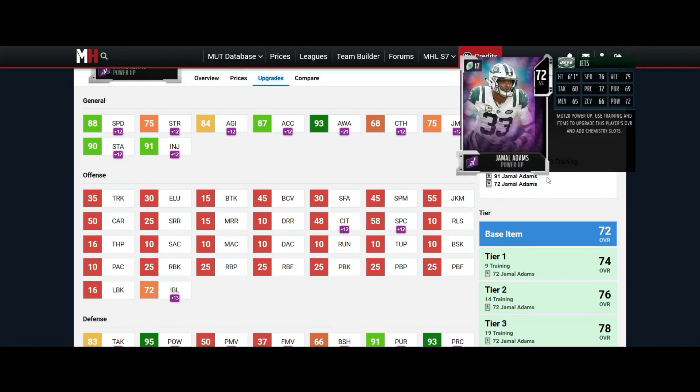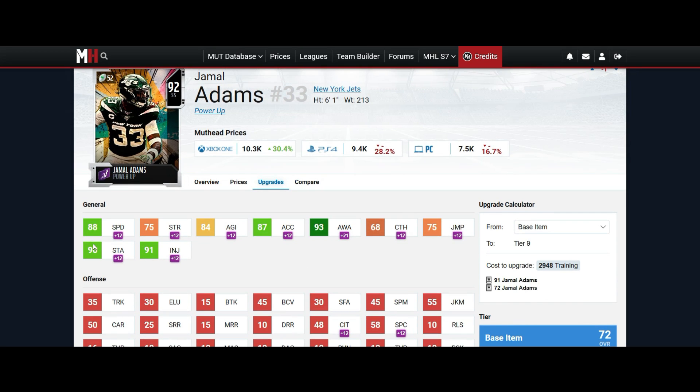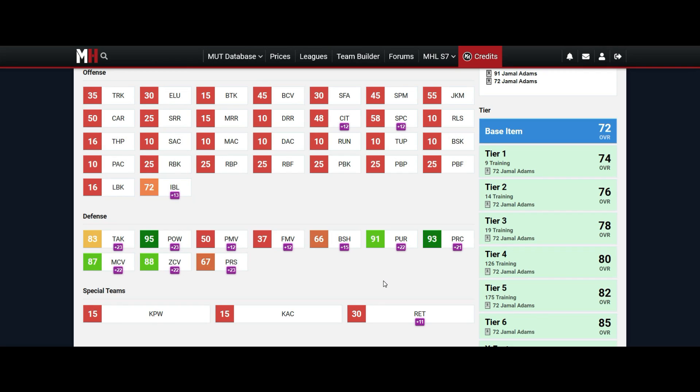Coming in at number three we got Jamal Adams. This dude has been balling out in real life just this last week of football, and you can never go wrong with a Jamal Adams card — he's always been glitchy in Madden. His stats are just solid corner-level stats, above average compared to some corners in the game. Great play recognition, great pursuit.